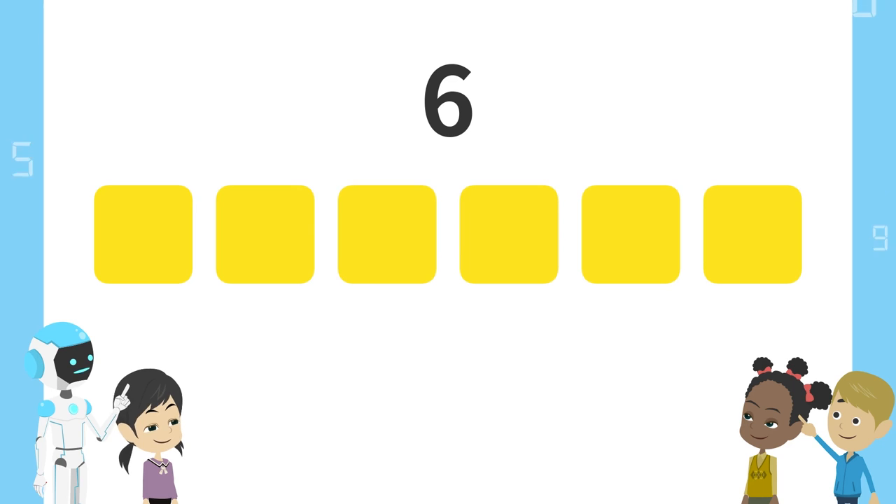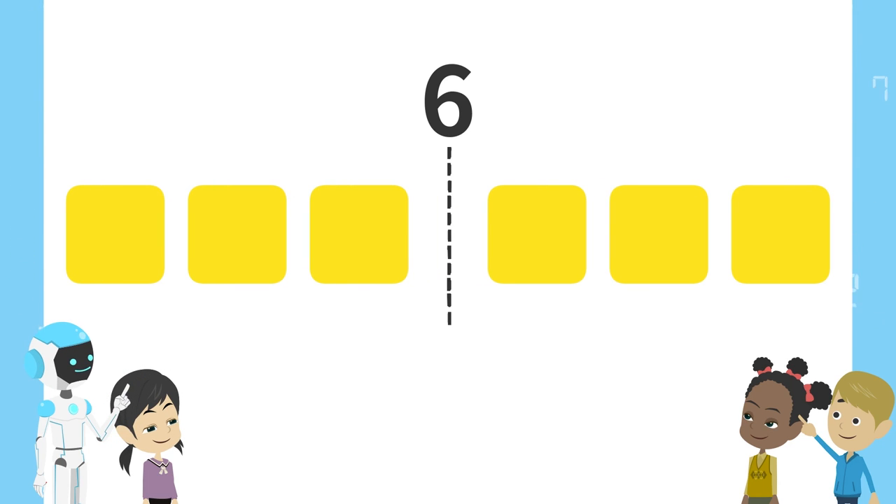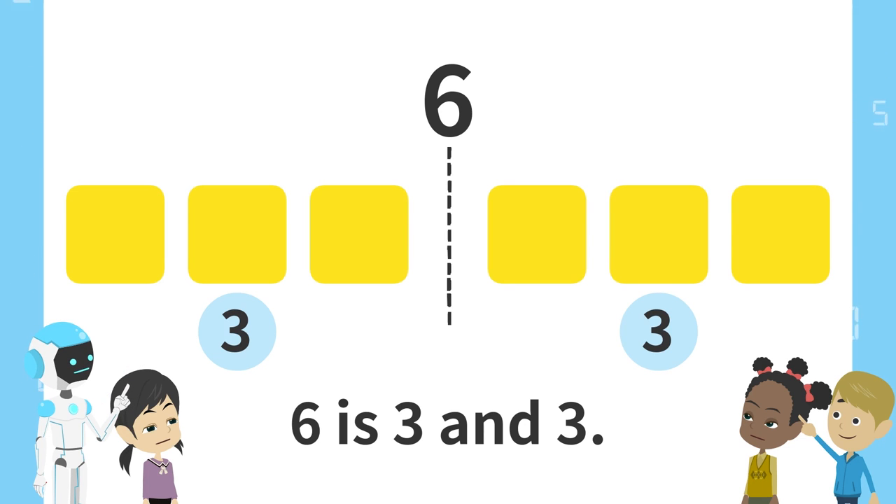Next, here. Three blocks on the left and three blocks on the right. Right. Six is three and three.